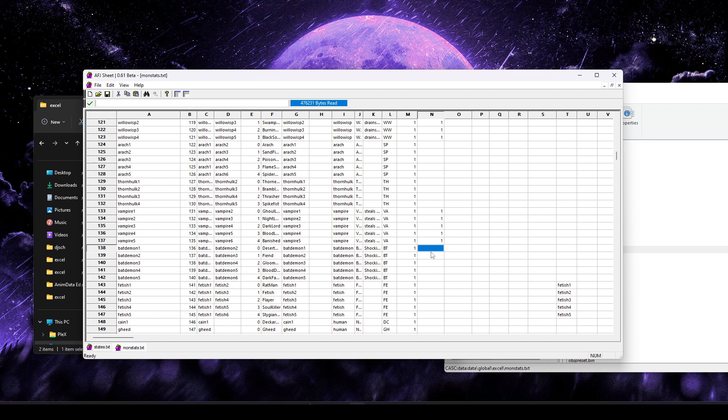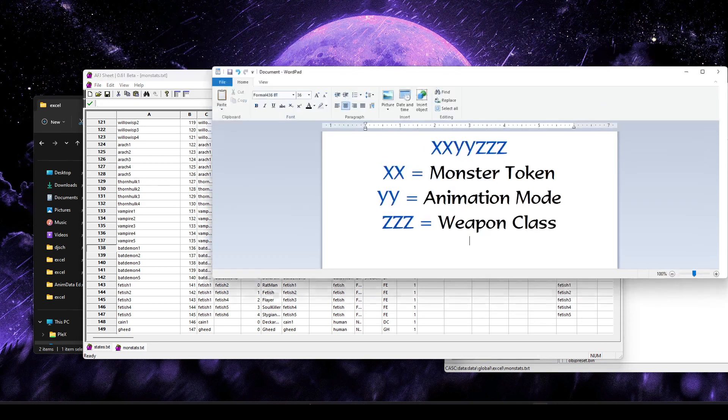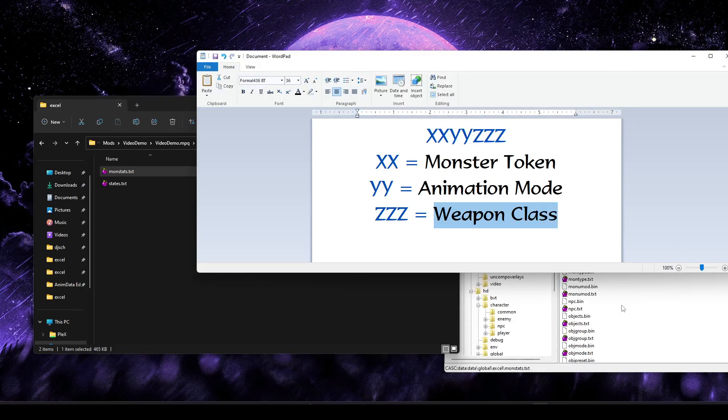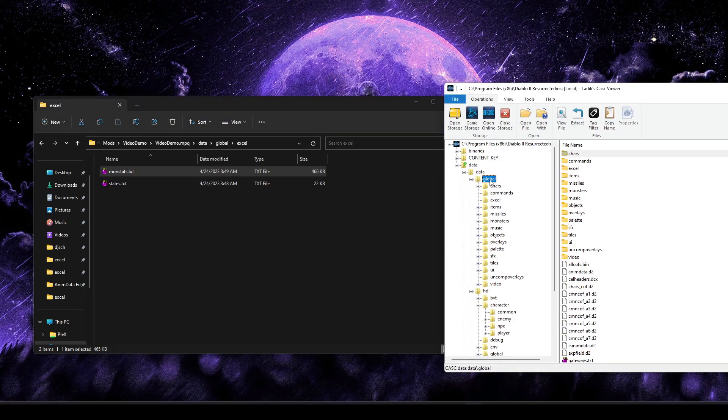You may be asking what an animation sequence is. An animation sequence is a sequence of seven characters — they can be numbers or letters — broken into sections. The first two characters are the monster token, the next two are the animation mode, and the final three are the weapon class. The file that controls all this is animdata.d2 in your global folder. This file is compiled so you normally can't edit it, but there is a special program called animdataeditor linked in the video description and Discord that will help you accomplish that.